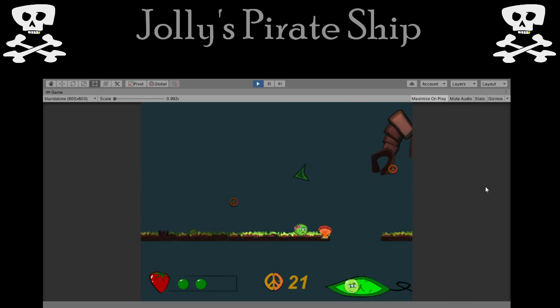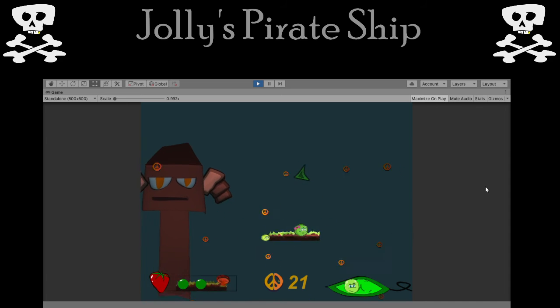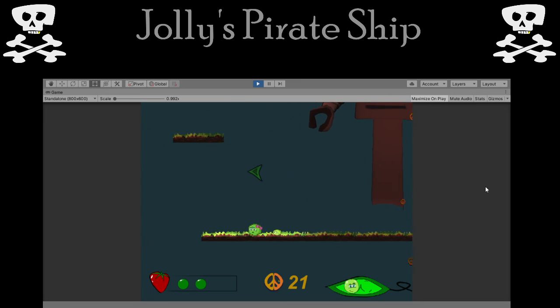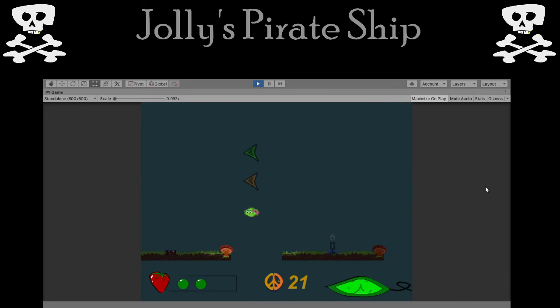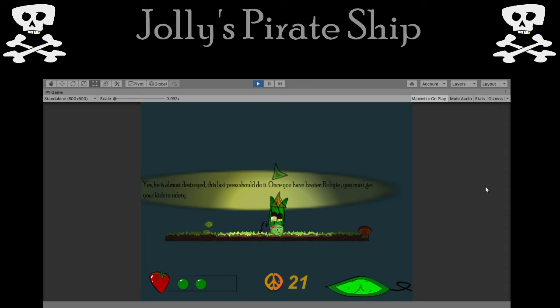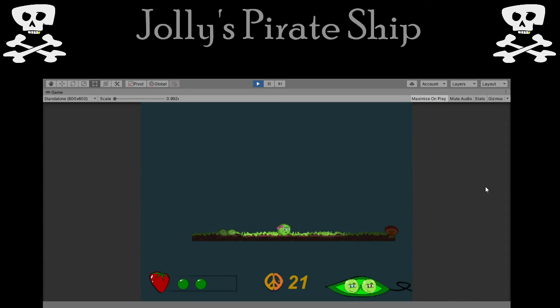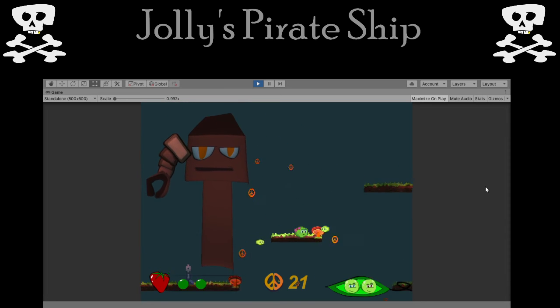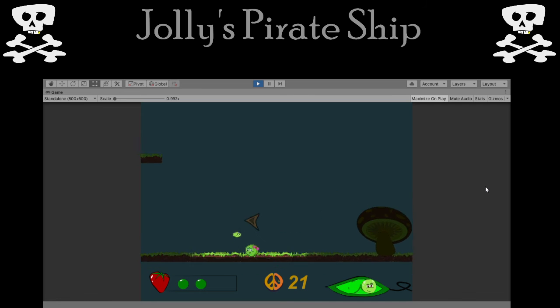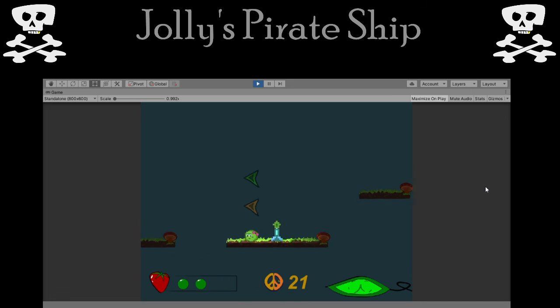There's a new glitch where he's making the attack sound, but that's why I'm doing this — so I can fix things. After talking to Cobs a few more times, the last press should do it. Once you've beaten the robot, you must get your kids to safety. You bring the baby peas along and they shoot up — it's fun to see. Just bring them to the big mushroom and you win the game.